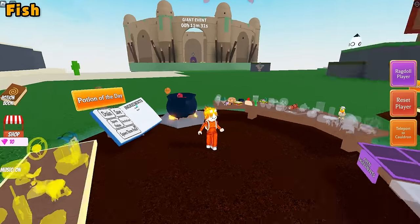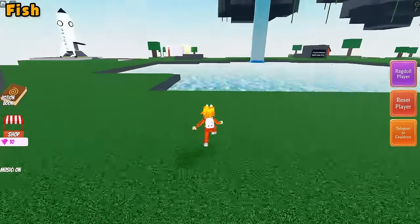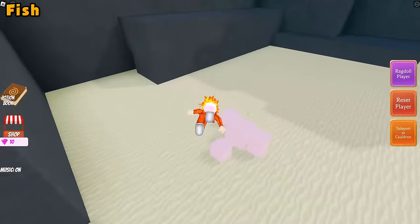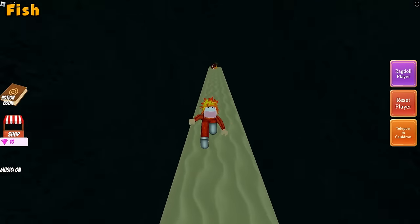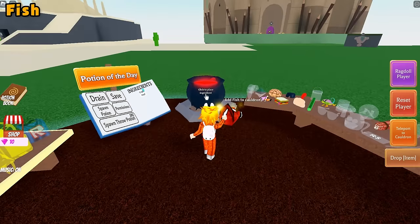For the fish ingredient, go ahead and head over to the lake. Also, for every ingredient, you will need to drop it into your cauldron just to be safe. Grab the fish ingredient, teleport to your cauldron and drop it on in.